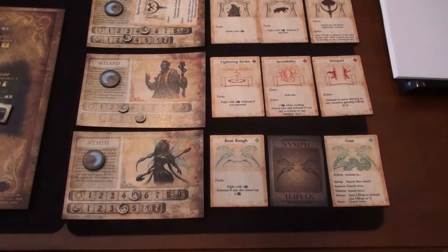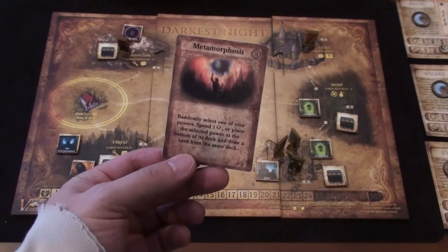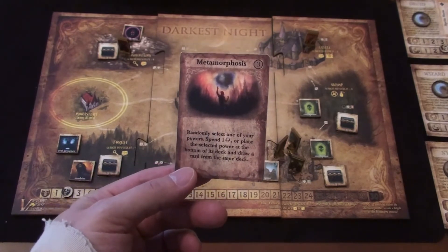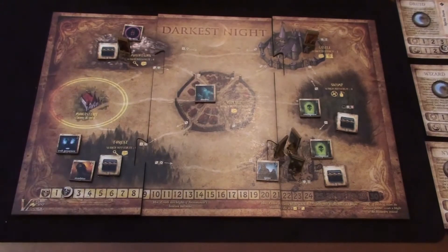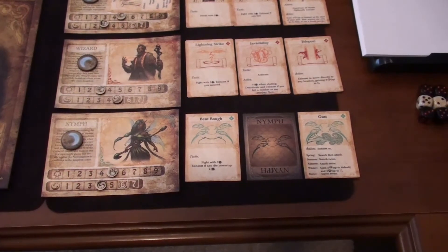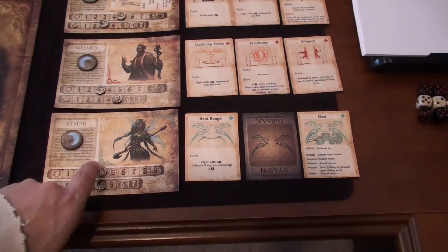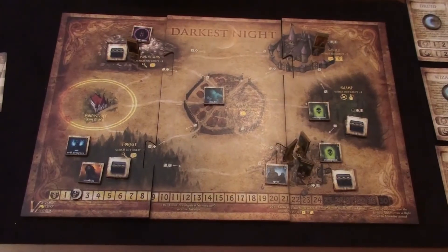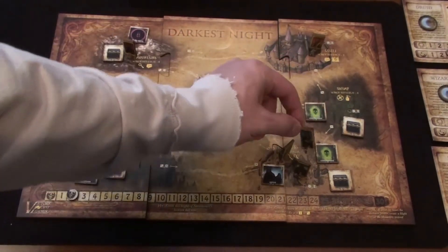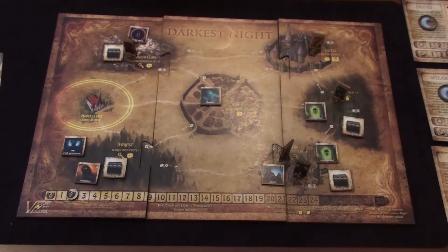For the nymph we start with an event card — Metamorphosis: randomly select one of your powers, spend one grace or place the selected power at the bottom of its deck and draw a card from the same deck. Since the nymph has a heal ability we'll spend a grace to keep her skills. For her action she moves one space to the swamps and gains secrecy back up to five. No end-of-turn effects, so she's done.